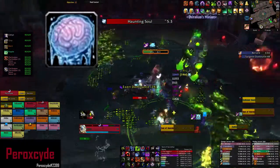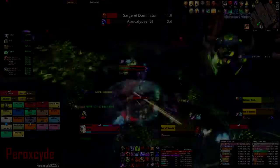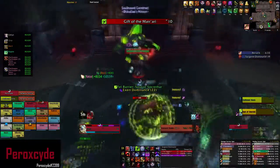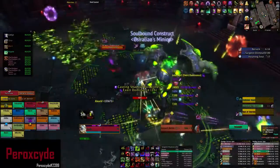Interrupt Sokratar as much as you can, and I recommend you make an interrupt rotation for this. Your priority is to kill the Dominators, as they make Sokratar immune to interrupts, then control the ghosts, and interrupt Shadow Callers.